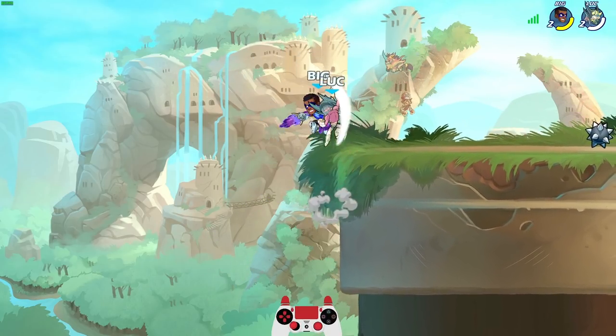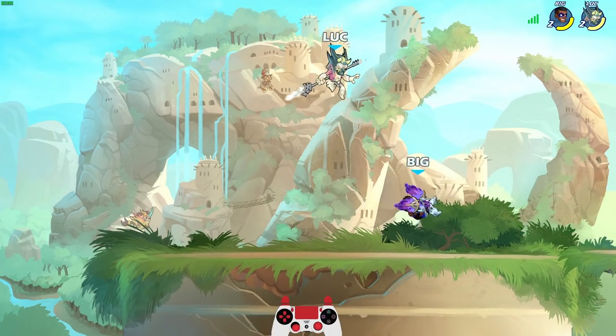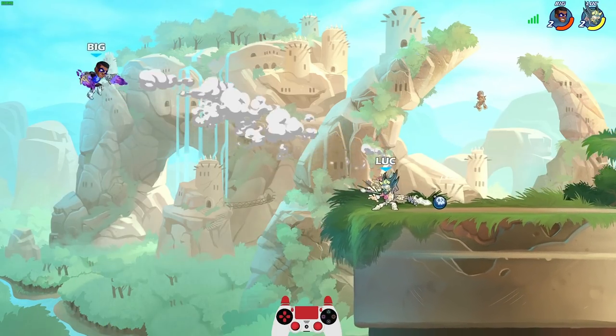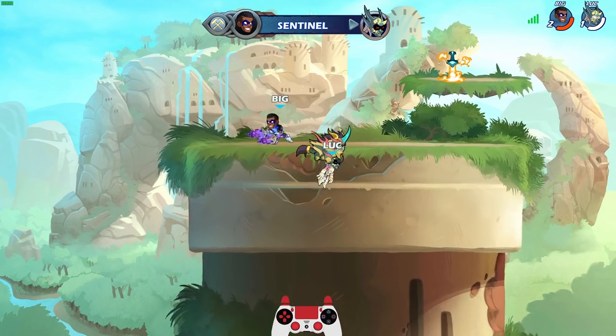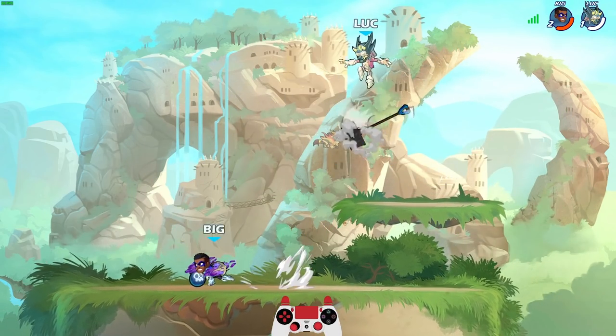I told you this guy was super good — he is a really good player. We're going to be lucky if we get a win here. Nice punish. I didn't touch the wall — oh my gosh. We gave him a free stock, it's okay, he needs it. It's going to take a miracle to win at this point.